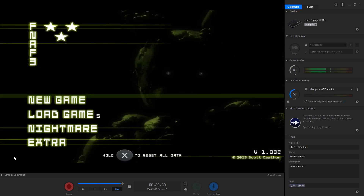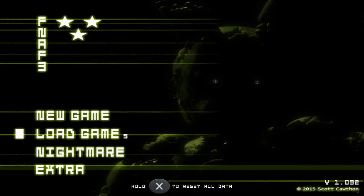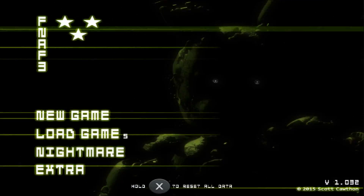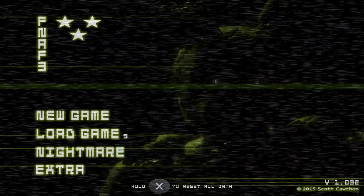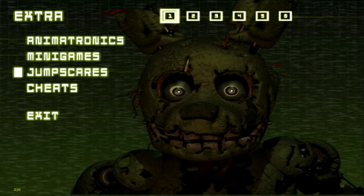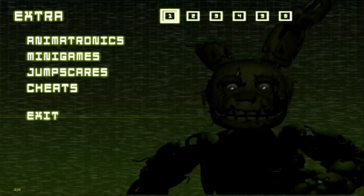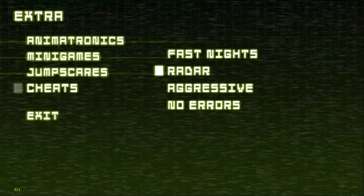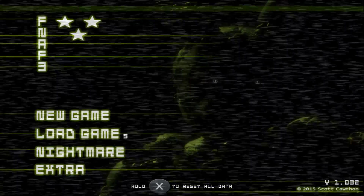Nice. All we have left in FNAF 3 on the Nintendo Switch and Xbox One is Aggressive Nightmare Mode. Make sure to leave a like and let me know if y'all would want to see me come back to FNAF 3 on the Nintendo Switch to beat Aggressive Nightmare Mode, which is now accessible. Since we have all the stars, we need to get to the cheats. We have the jump scares, and then the cheats — which requires Aggressive Nightmare Mode. So that will be our next challenge for FNAF 3.